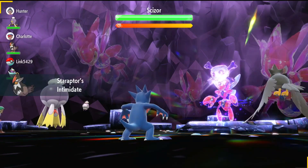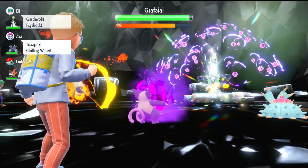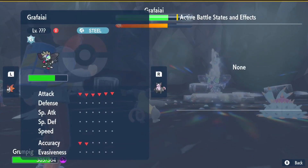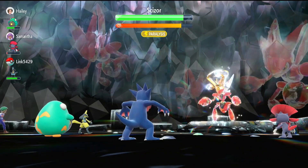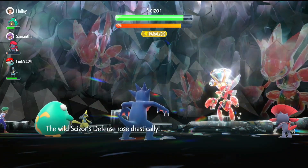This especially pairs well with AI teammates who have Intimidate, or Toxapex who uses Chilling Water to keep the Raid Pokemon's attack at minus 6. Be wary of using this against Raid Pokemon that buff themselves often. Be ready to reapply those debuffs as necessary.